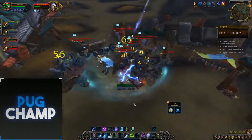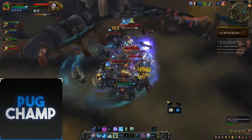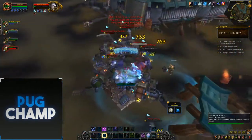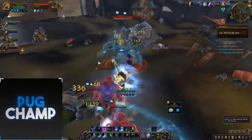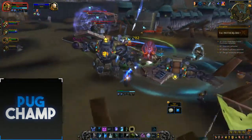We have AOE stuns so we just need to Frost Scythe them down. Popping Pillar of Frost so I'm doing big damage as well, and I'll stun them again with my Remorseless Winter. As you can see, Frost DK - especially for AOE with Frost Scythe - is really really good. I'll quickly use Raise Ally and kite if he accepts it.